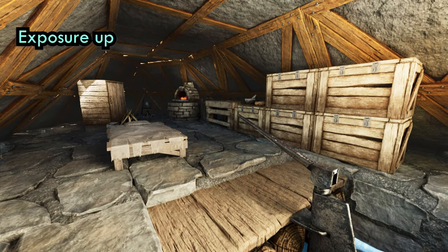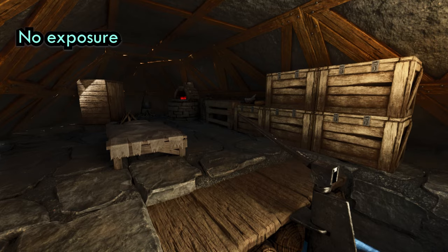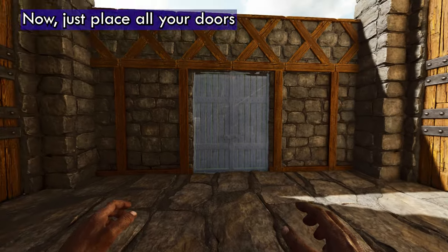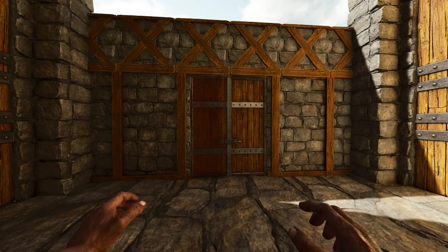You can decorate your base however you want to — it doesn't really matter. Just make sure that you can access everything. Now just place all your doors and you're done.